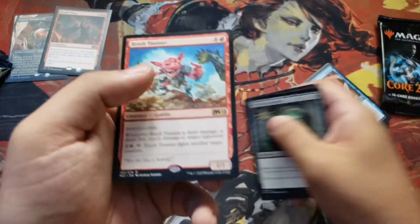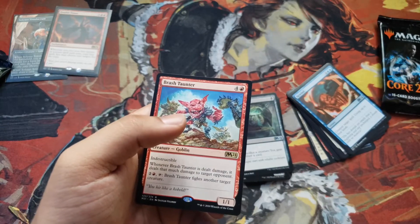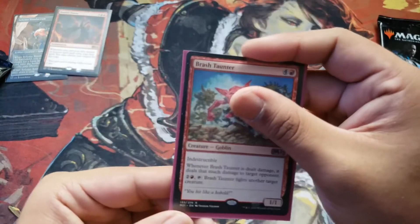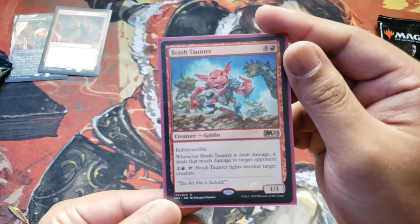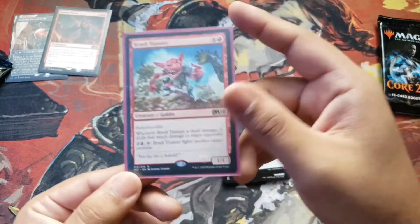And a Brash Taunter. I'm very pleased with a Brash Taunter — I'm a fan of goblins. And it says right here — I've said it once before, you'll hear it again — 'You hit like a kobold.' Whatever that is, that's what the Brash Taunter's taunting at his foes.